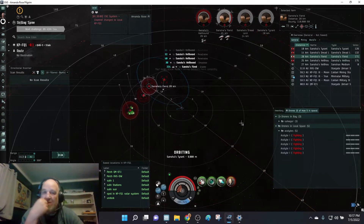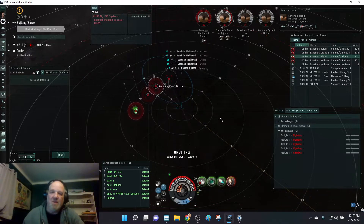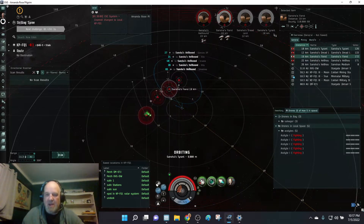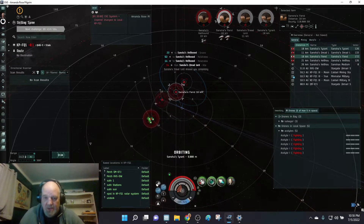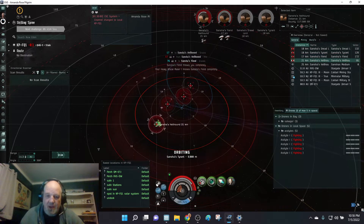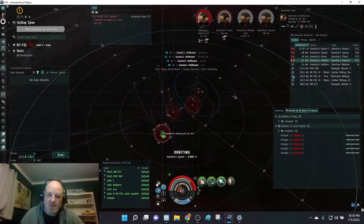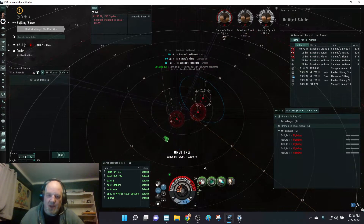I'm going to turn my armor repair off for just a second. It looks like that hellhound's almost back in range — I wouldn't mind finishing him off because then I want to time how long it takes to take out this Sancha's Tyrant. Okay, he's within range — let's ping him off. Boom, die! My heavy focals got him. Next.